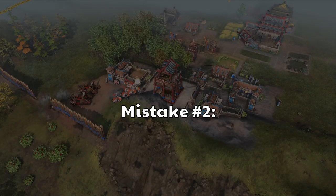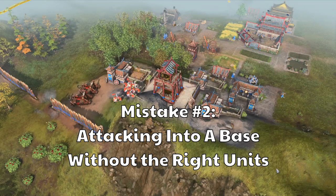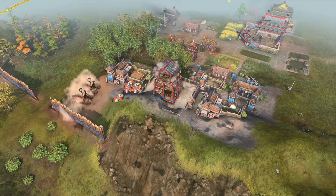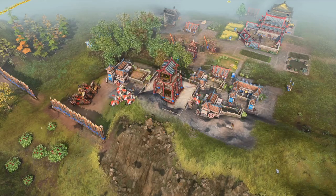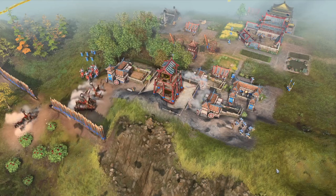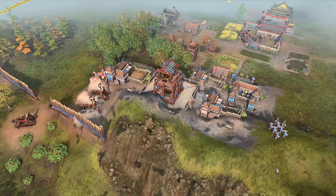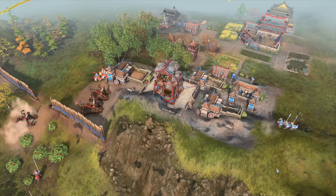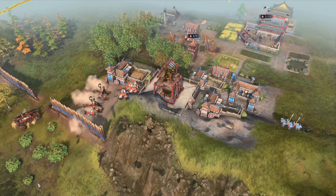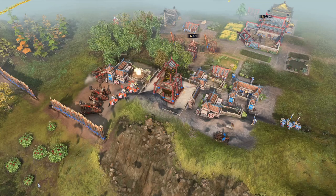Point number two is discussing siege in AoE 4. A lot of the time when we are attacking our opponent we are looking to do game-ending damage because we have acquired a military advantage — maybe you just boomed really well and have a ton of units, or you just beat the enemy army in an engagement and now have more units than your opponent. The question becomes how do you push that military advantage? More often than not, enemy infrastructure such as town centers, castles, and outposts make it very difficult for your units to kill your opponent. At this point you need a very strong siege game, and the role of your standing army is to protect your siege assets as you attack enemy infrastructure.